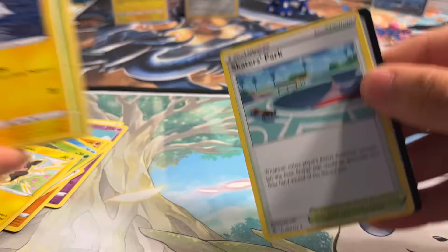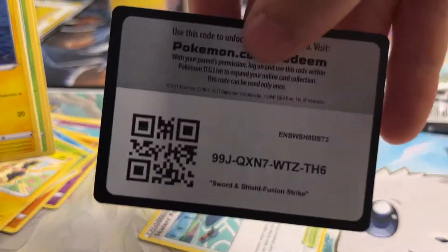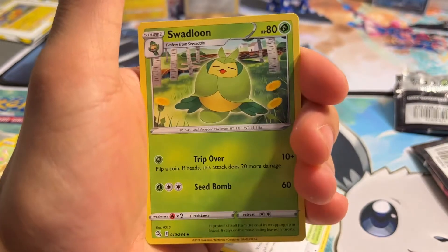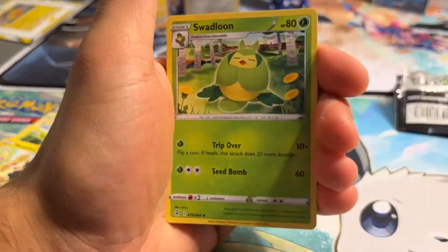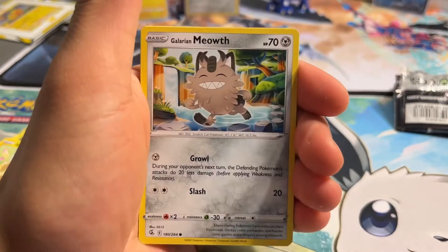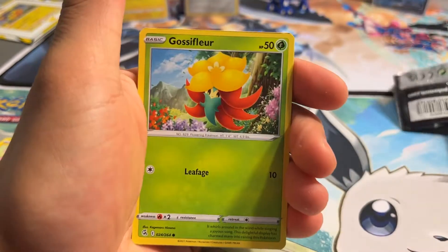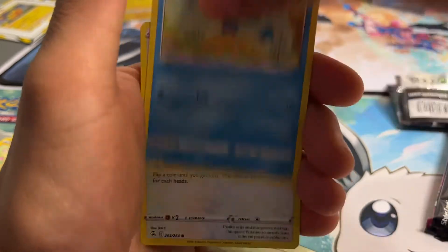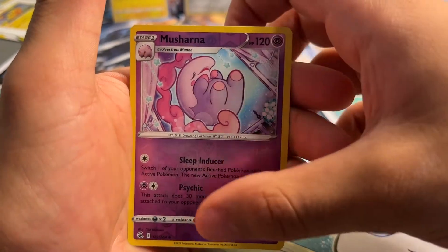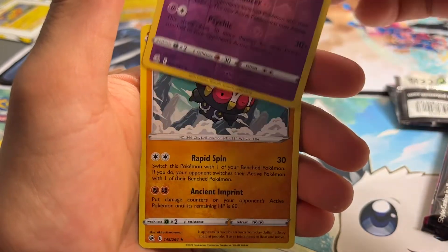One pack each — I think we're due for one more Ultra Rare. That would be nice in this box. But if not, not bad at all — two Holos looks nice. We got our Energy, Swablu, Cram-o-matic, Tynamo — a little beat up at the front. Gossifleur, Panpour, Eevee, Reverse Musharna, and regular Rare Polteageist.